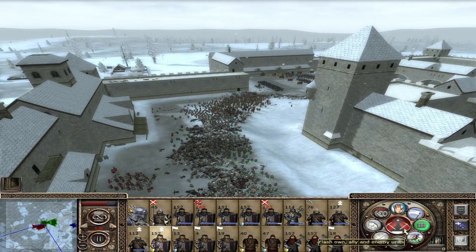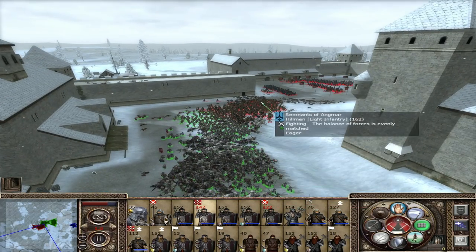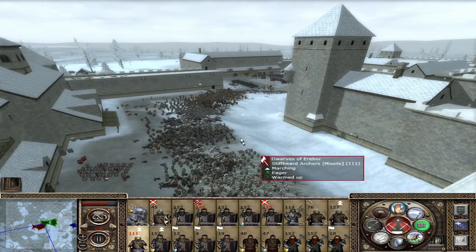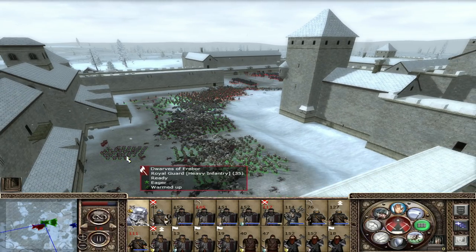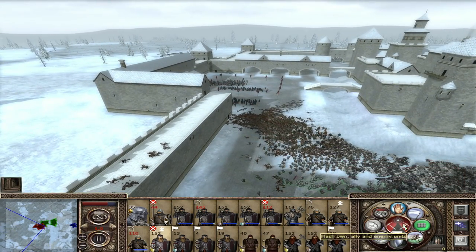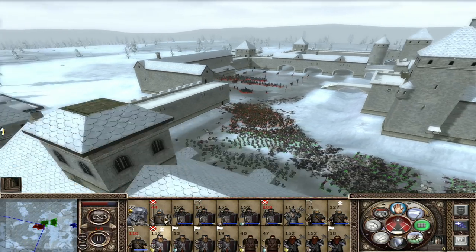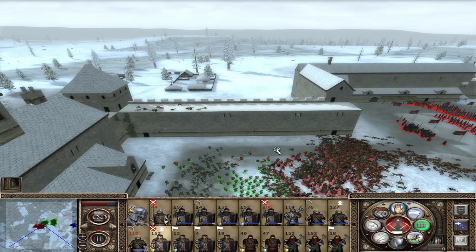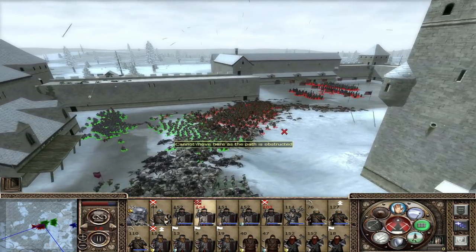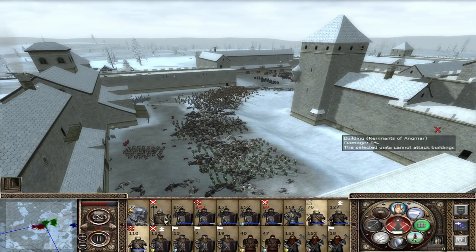It doesn't really make any sense to go into a siege battle when you are meeting such great defensive forces. Let's get some shots in here now. I'm thinking to send these guys around here and flank a little bit. I could even use the towers - I'm actually going to put them over here and flank down here, we'll see how that works out. These guys are getting some arcing shots - that's fine.